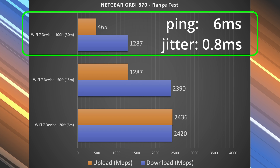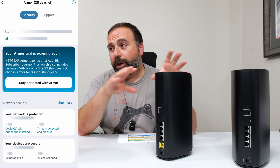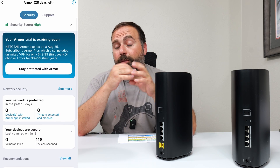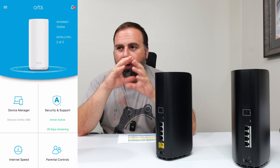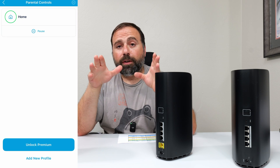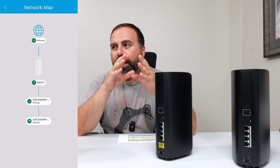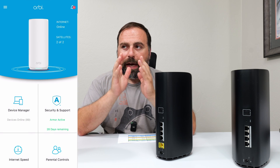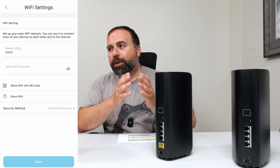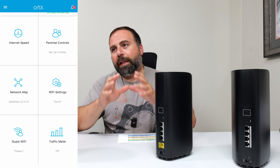For setup and configuration, use the Orbi app — it's a simplified app that walks you through the process. Netgear has updated the user interface recently and it's a very clean, simple interface. You pick a Wi-Fi name and password, and you're good to go. The app is made to be simple, but if you need more options, you can access their web browser interface which gives you a lot more to work with.